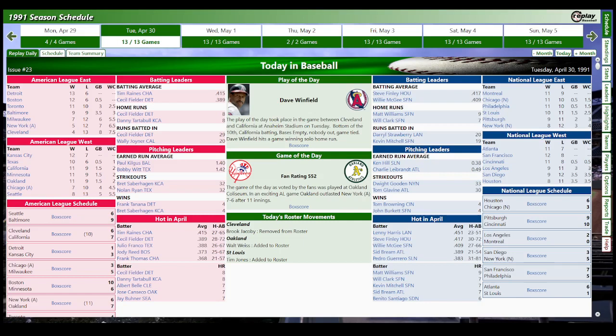The cool thing with this game is you can recap the season. So on April 30th, after the first month, in the AL East you've got the Tigers and Red Sox up there first and second. In the AL West you've got the Royals in first place — a log jam right there.